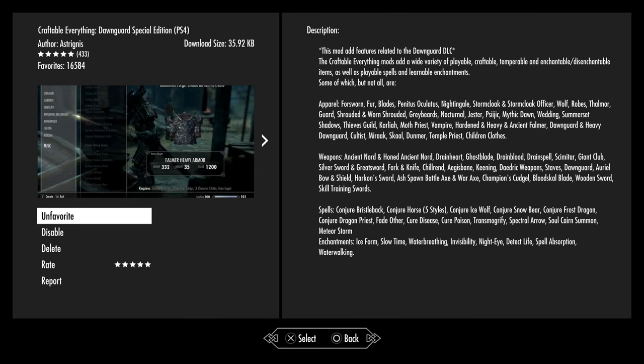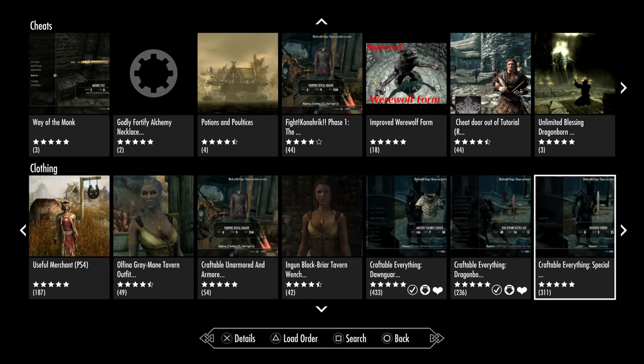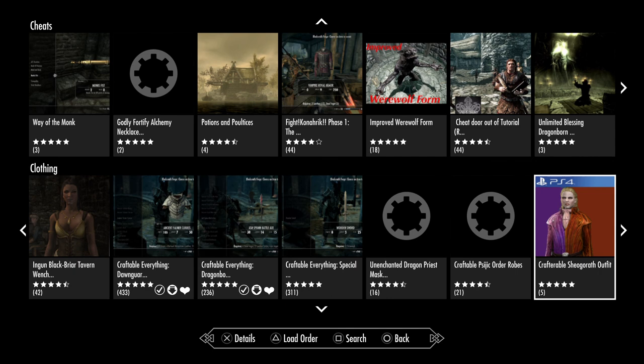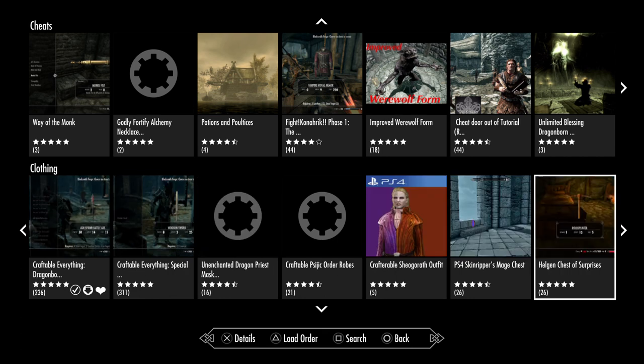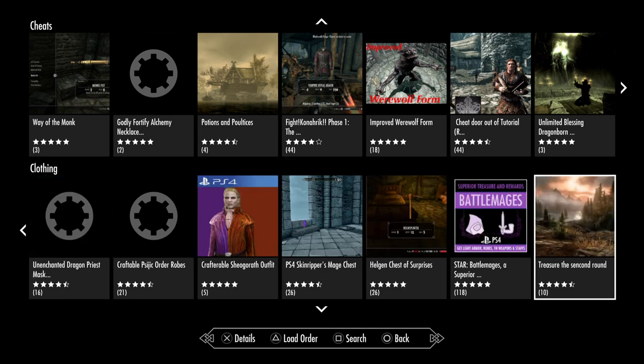Craftable Everything for Dawnguard — I've actually downloaded this one myself and it is very, very useful. One thing I will point out: it does mention you can craft apparel for Fus Ro Dah, but it does not let you craft Fus Ro Dah armor. I've had this mod for quite some time and that armor does not appear in it; most of the other ones do though. Craftable Everything Special. Special Weapons. Unenchanted Dragon Priest Mask. Craftable Sidric Order Robes. Craftable Shadowmarks Outfits. Skinripper Mage Chest. Helgen Chest of Surprises. Star for Star Treasure and Back Rewards for Battle Mages.